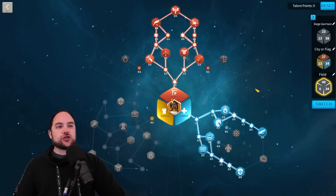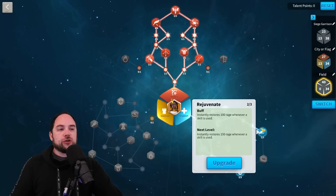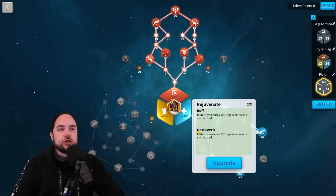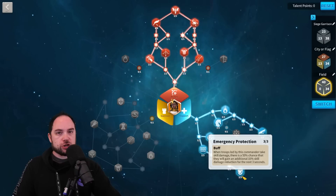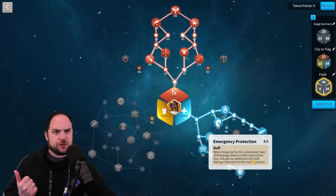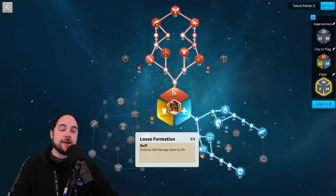For both rally and garrison, here's the build. If you're rallying with archers, go all the way up to Whistling Arrows, taking all prerequisite talents along the way. You only want two points into Rejuvenate — there's a limit to the rage you can get per turn, so you over-rage with three points. That saves one talent point you can put elsewhere. That elsewhere is Emergency Protection: when troops take skill damage, there's a 50% chance they gain an additional 15% skill damage reduction for the next three seconds. Between the active skill and this talent, you could have 45% skill damage taken reduction — plus another 9% — so 54% skill damage taken reduction total.